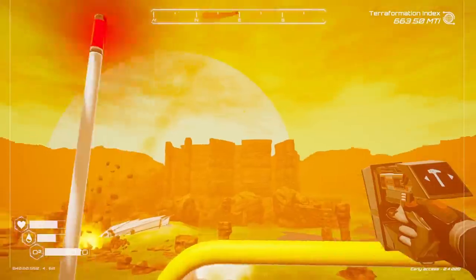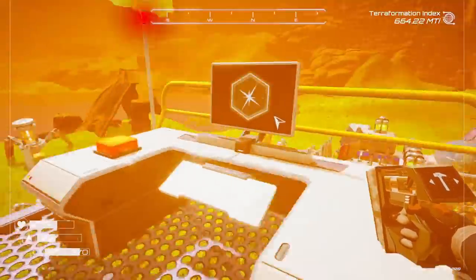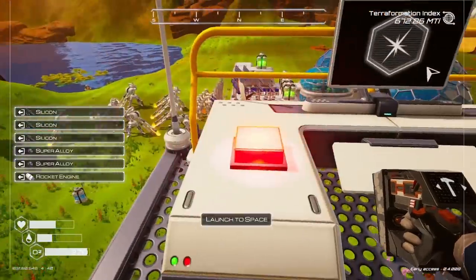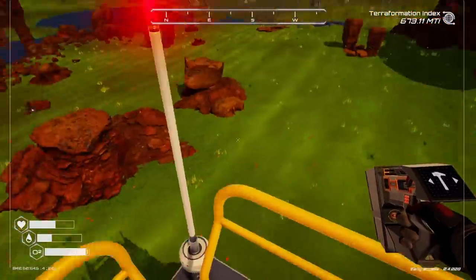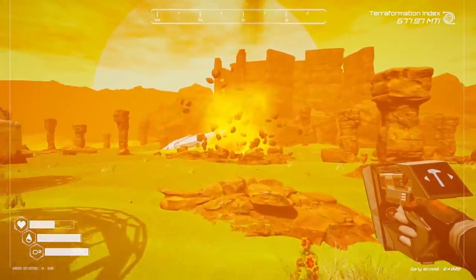I'm going to craft another magnetic field protection rocket, and this will heat up the planet a lot. You need to launch yourself! We need all of the iridium in the world. And with that, my friends, is the end of the episode. We're going to have to do a lot of cleaning up next time.